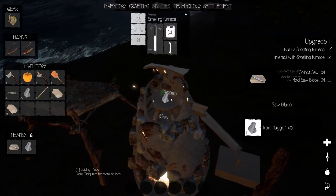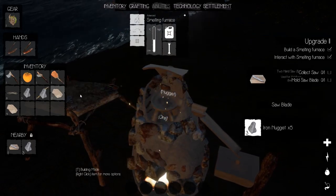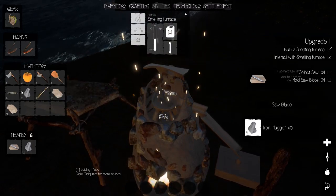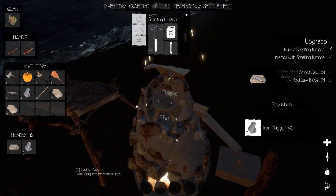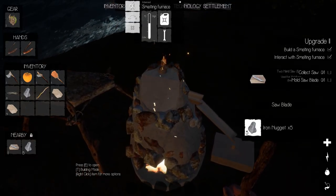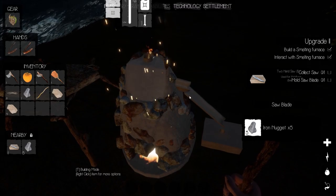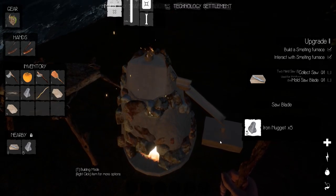Let's throw our five nuggets in — one, two, three, four, five. Okay it says five, good. Let's close this — as it gets up to temperature those things are going to melt pretty quick and should come running down into the mold.